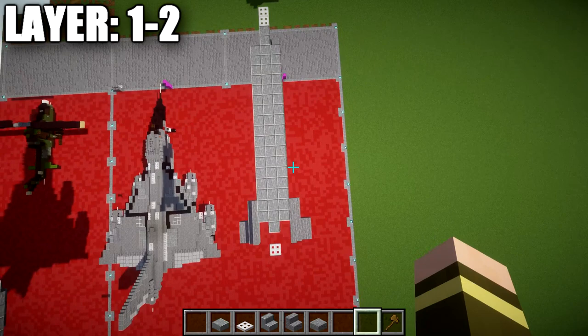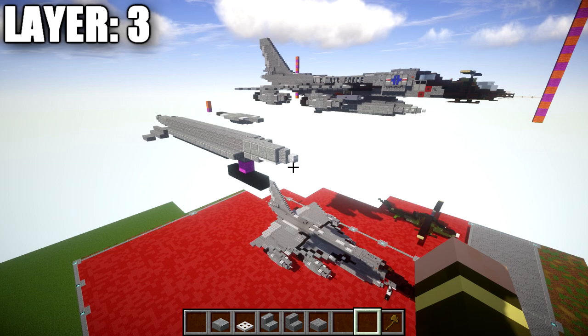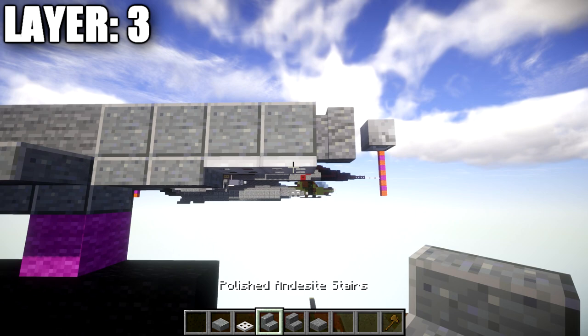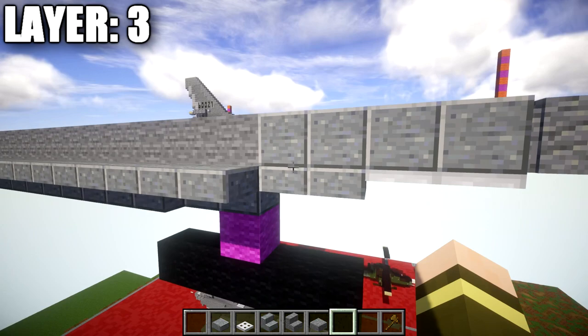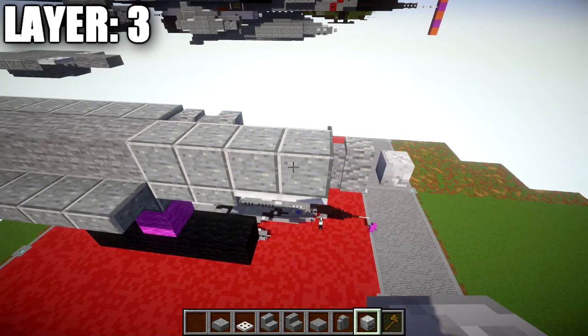Moving on to layer 3: place a polished andesite full block on top of the iron trapdoor at the front. Go 3 blocks back. Coming off the front, place an andesite wall followed by a skeleton skull off the tip. Then to the side of these 2 polished andesite blocks, place 2 skeleton skulls and then 1 and 2 andesite walls back from the skulls.